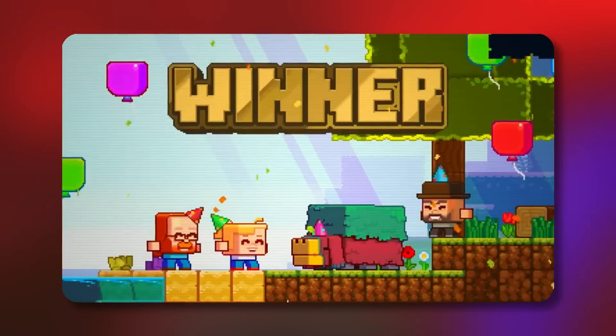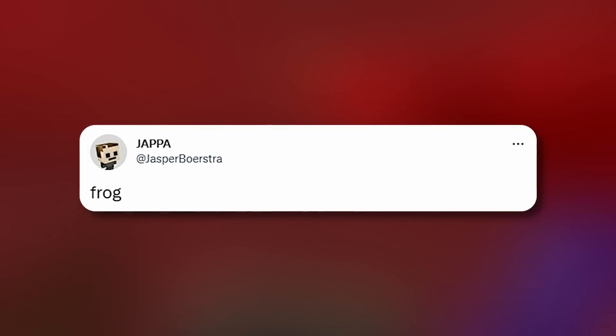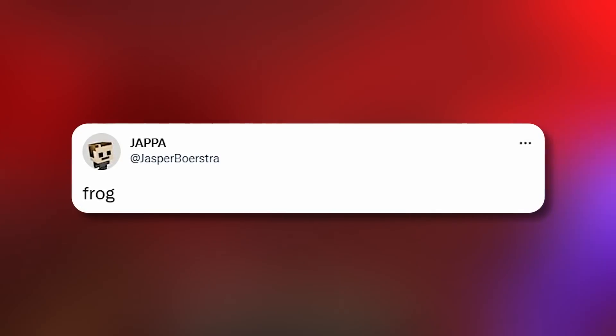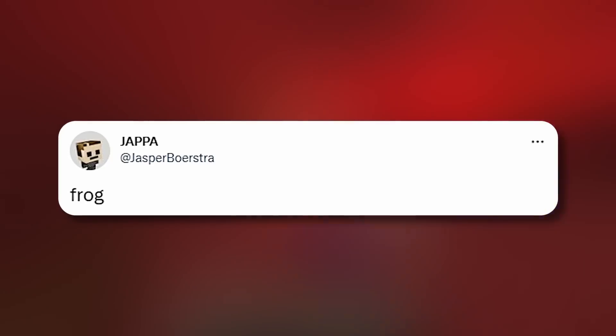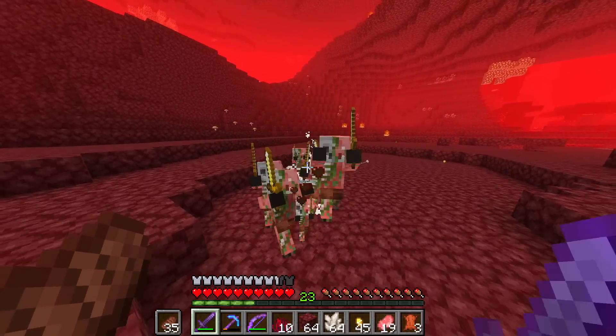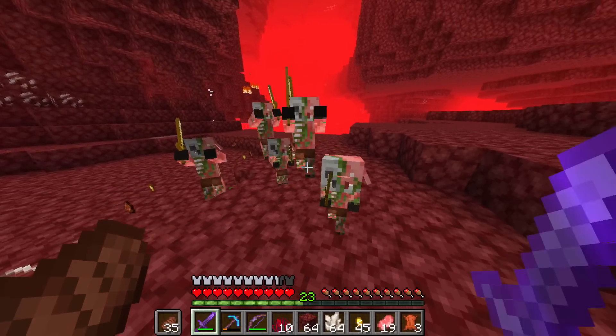If you'd like Mojang to change the sniffer model or update it, let me know your thoughts down in the comments. Moving on to our latest teaser from Japa — he randomly tweeted 'frog,' which as many of you know is a teaser that a snapshot is on the way, similar to how 'banana' signals a beta. So literally as of recording this, we could have a new snapshot very soon. This frog teaser is a big indication that something is coming, even if this video may become quickly outdated.